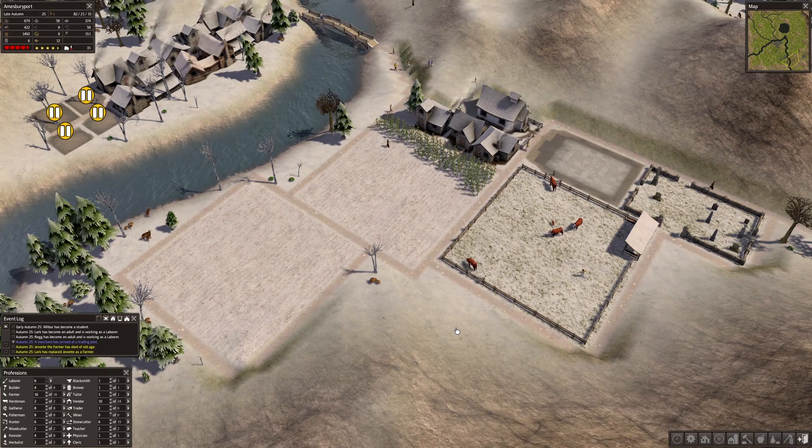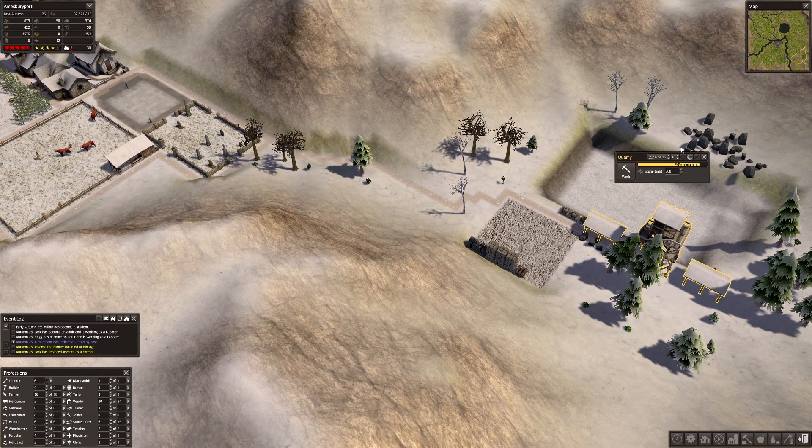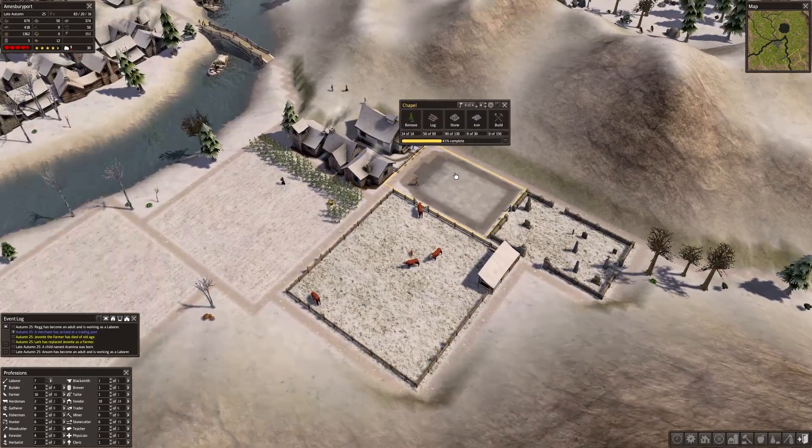Let's situate ourselves. We've got the quarry going — it still has a good amount of stone left and we still have a pretty decent amount in storage, although we could bump that up. Going over to check the chapel, it's got a lot of resources; we still need about 40 stone. They'll keep pulling from storage to build it up — a lot of resource moving, that's mostly what they're working on.